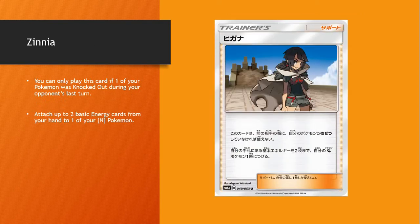Zinnia — this will definitely be good. If one of your Pokémon — any Pokémon, not necessarily just a Dragon — is knocked out, then you can attach two basic energy cards from your hand to one of your Dragon Pokémon. So you could start with Dunsparce, and if they knock out Dunsparce, you can attach two basic energy. It could be fire, it could be water — any that are in your hand. That's potentially good.